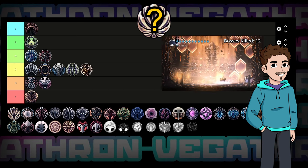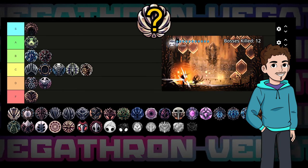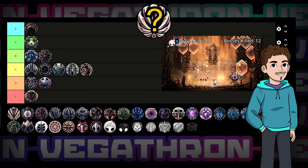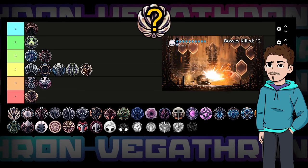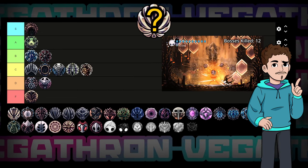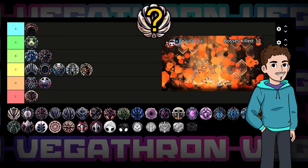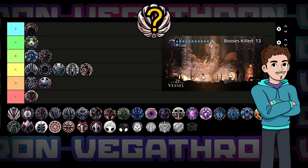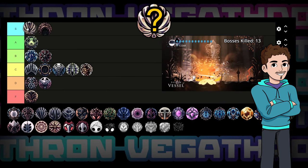Up next we have Unbreakable Strength. This charm is absolutely bonkers — it has zero downsides and gives you 50% extra nail damage at all times, no strings attached. Once you unlock this you'll rarely ever be taking it off. It almost feels unfair at times with how much damage this gives. It's a three-notch charm, but honestly even if it were four I think we'd still be using it. It does only apply to the nail itself and not nail arts or anything that scales with the nail, but considering how powerful it already is, I think that's fair. Great value, great effect — probably the best charm in the game. It joins Shaman Stone at the very top of S tier.